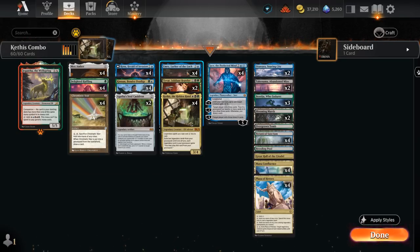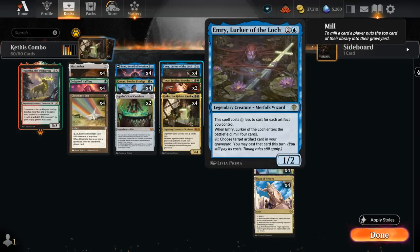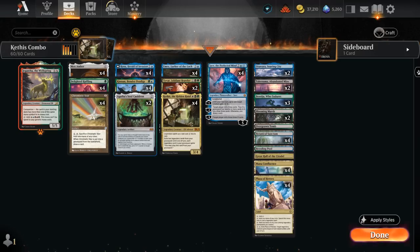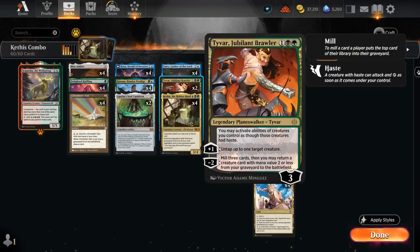At three mana we've got the full set of Emery — a nice way to mill a few cards into the graveyard to kickstart Kethys, and to get value with Soul Cauldron, Chromatic Star, and Mox Amber. And then Tyvar is also pretty nice here, as it can get back some of our cheaper creatures with the minus two in addition to milling a few cards.